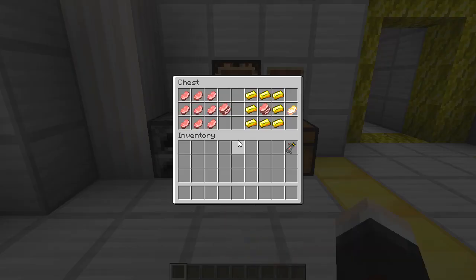In here are a couple of items that work towards the process of getting to the new Piggy dimension. You're going to need to start with creating a bunch of yummy pork chops, which sounds absolutely delicious. You're going to need nine raw pork chops - put them in a crafting table and that will give you a bunch of yummy pork chops, which you can also cook and eat. Or you can go ahead and make some buttery porky chops of doom.